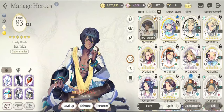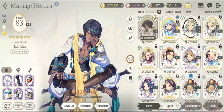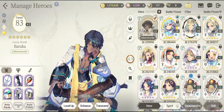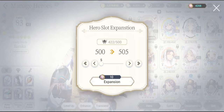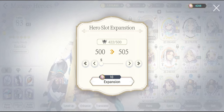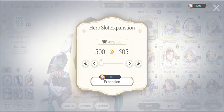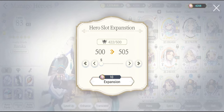It's always a very irritating message whenever you are making a summon and you are prevented from doing any further summons or progress in the game because there is an error message saying 'your hero slots is already full, please try to expand your hero slots.' That can be really irritating if it keeps popping up all the time. So what to do about that?